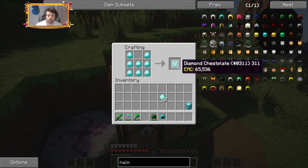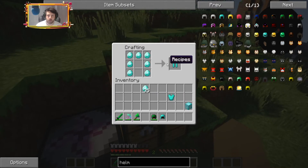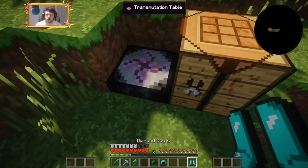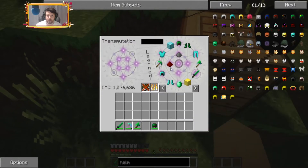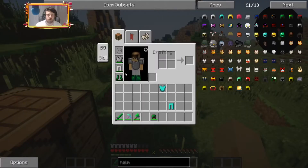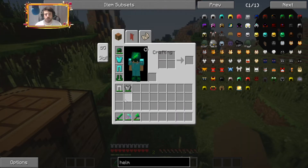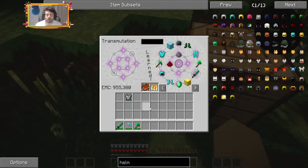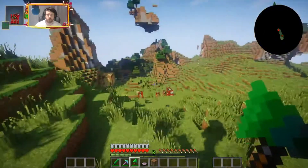Let's just make full diamond gear and I'll figure that out later. I can take that, get rid of those, put all that back on, and put those in there — and there we go, we have full diamond gear now.